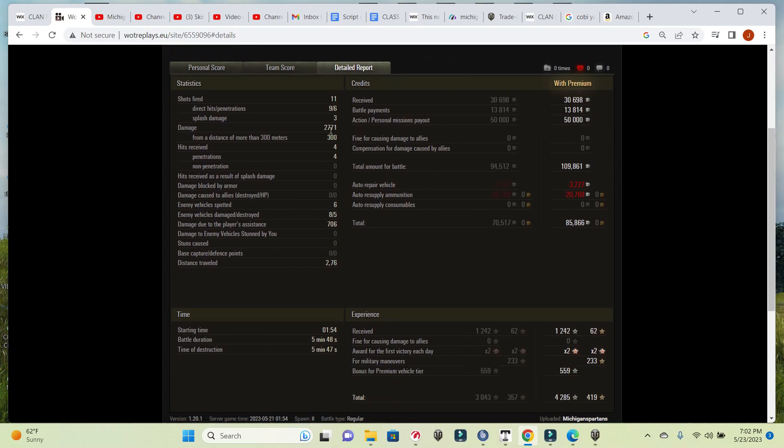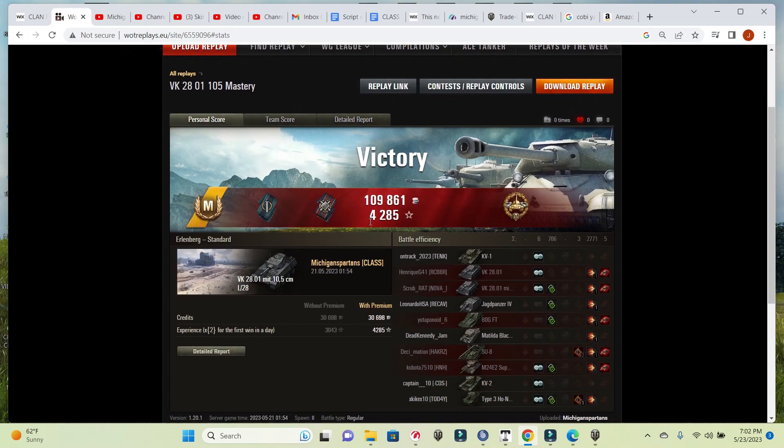We didn't get any blind damage there, still 2,771 total. We got just one shot from 300 meters — this is not a long-range sniper. It's an inaccurate vehicle. It's a premium tank so we got a decent amount of credits, some battle payments, and some personal mission progress. We fired a decent amount of premium but also a bunch of HE, losing about 21,000 on ammo but still coming out with 85,000 credits. I hope you enjoyed it — pretty short one here, but it should give you an idea of what you need to do to get a Mastery Badge Ace Tanker in the VK2801-105. Thank you so much for watching, catch you in the next one.